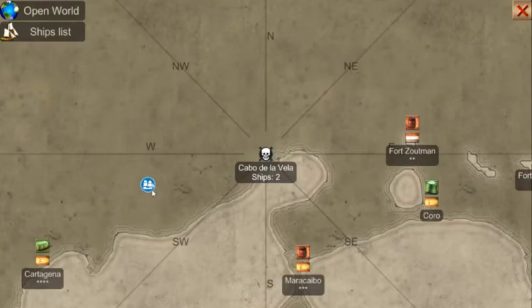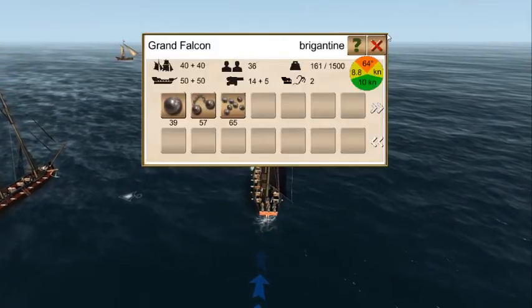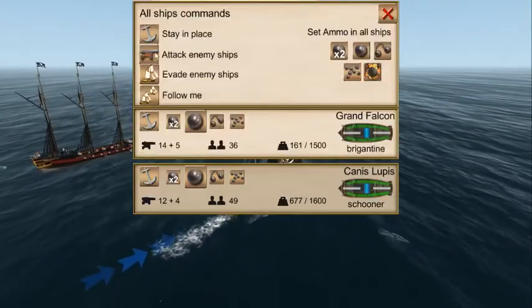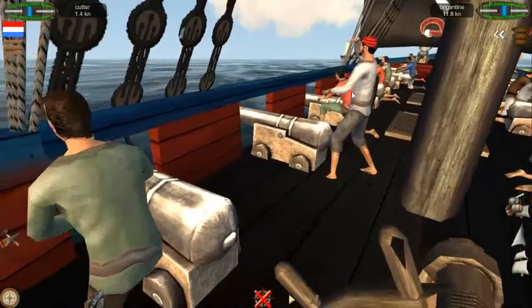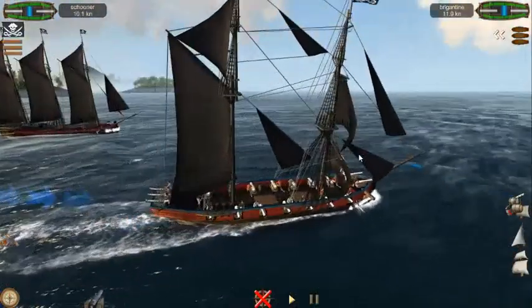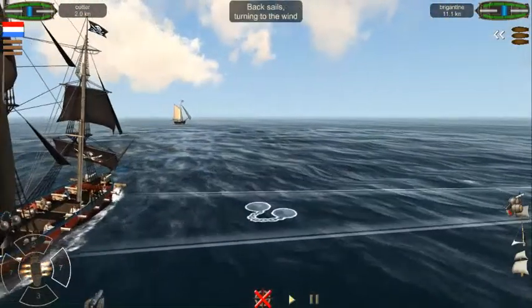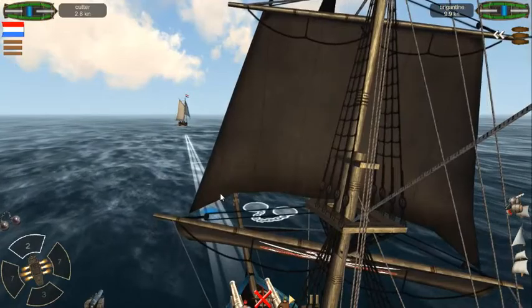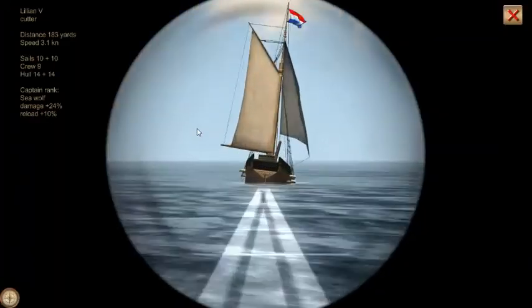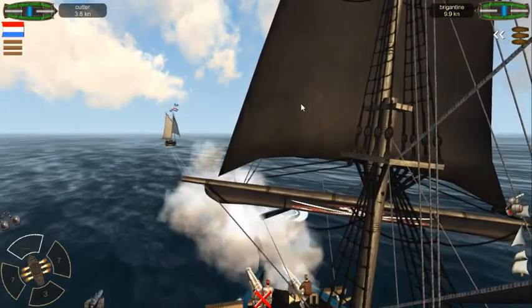Let's go find some sloops — or a cutter; I'll take a cutter too. Let's try out this new brigantine. We're almost in range, and that thing doesn't even have stern chasers — this is good. Opening volley off, and hit! We're cutting our speed down even more.